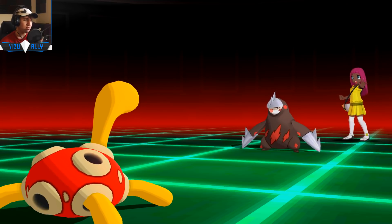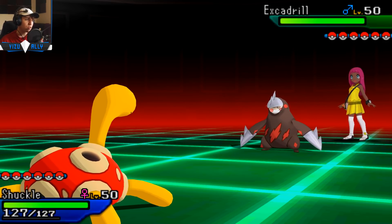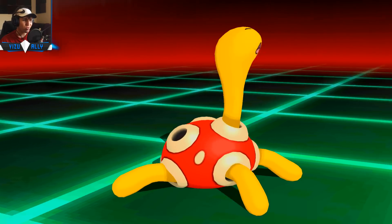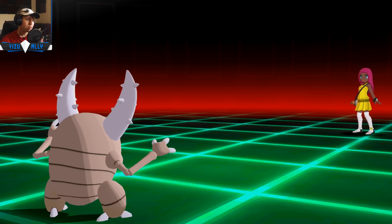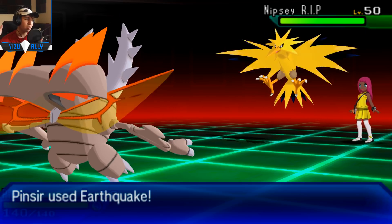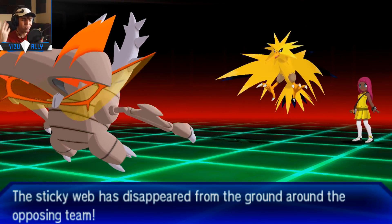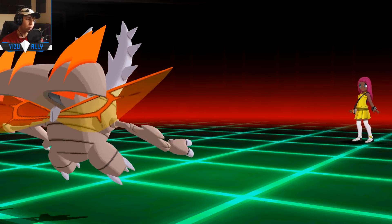He leads off with Excadrill, which is nice because Iron Head could flinch me but he doesn't do that. It does two-shot me since I'm max Special Defense Shuckle. I get the webs up. He goes for Swords Dance pretty early — he probably just doesn't want to one-shot me, but he does have Sand Rush since he has Tyranitar. I do get flinched. Excadrill I can't really one-shot with most of my team, but Mega Pinsir can. I really wanted to predict the Swords Dance and him switching in Zapdos because everybody switches Zapdos in on a Mega Pinsir, unless they get hit by Stone Edge. I make a risky play going for Swords Dance — even if he uses Discharge I think I have a slight chance of surviving. Luckily he Defogged, getting rid of the webs.